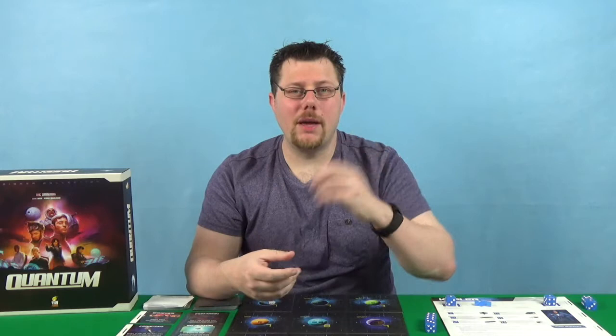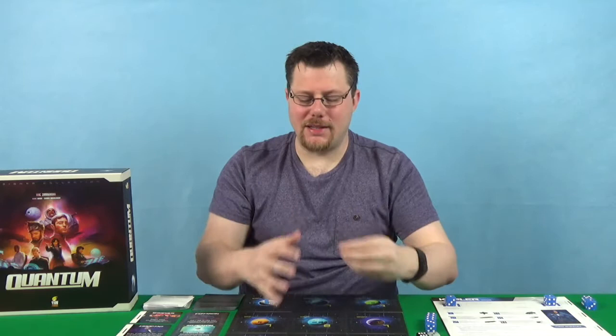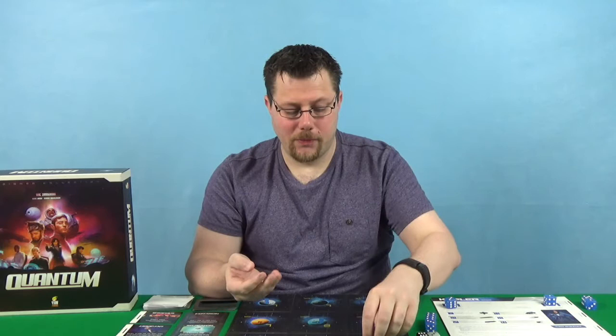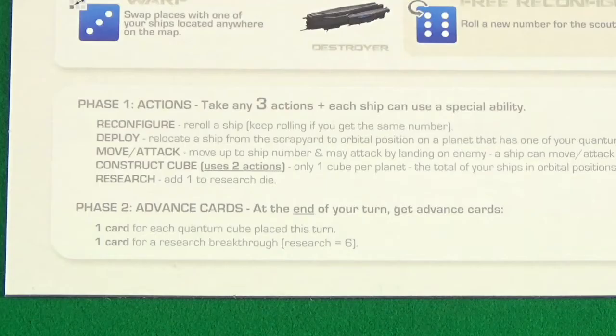The aim of the game is a race to get rid of all your quantum cubes, and you'll do this by placing them on planets. There are two ways to do this: if you have ships in the right position, you'll be able to use some of your actions to place a cube; or if you attack enough and build up your dominance, you'll be able to place a cube. As soon as a player places their last cube, they win the game and the game is over.